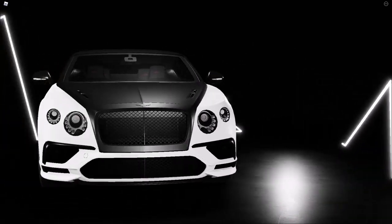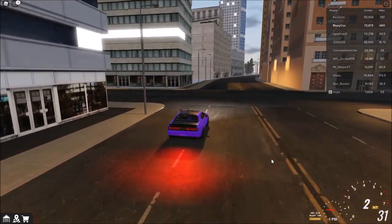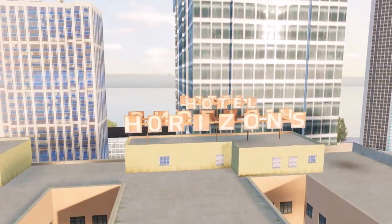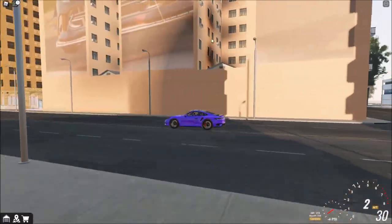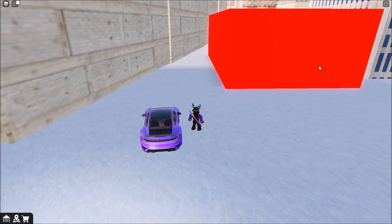When you go from spawn straight over here and take a left, you see this building — you probably did not notice this, but there's actually a picture of a car on this building. It actually says Hotel Horizons. When you go behind this building there should be a glowing red box. I was just chilling in free cam and then I saw this — what is this? Just a random red box here.